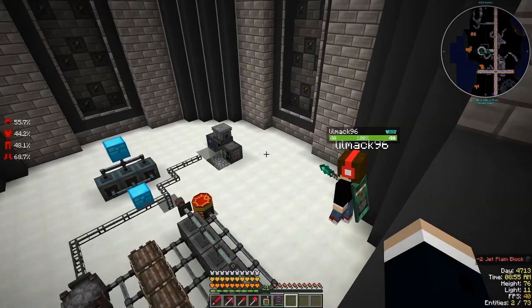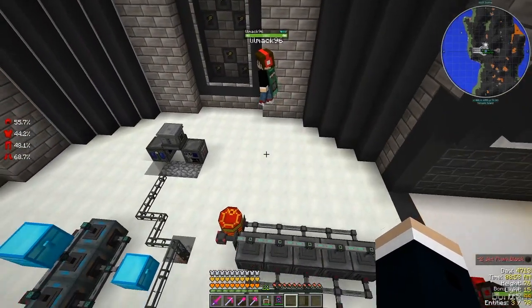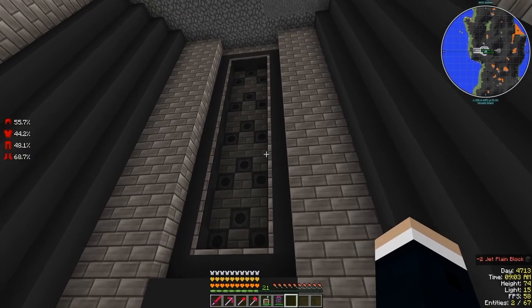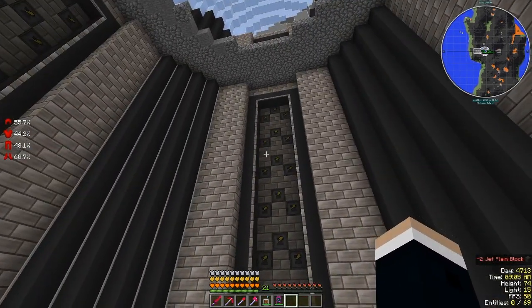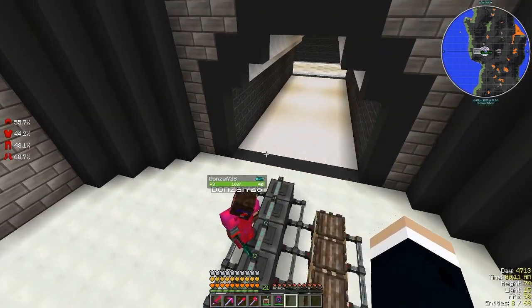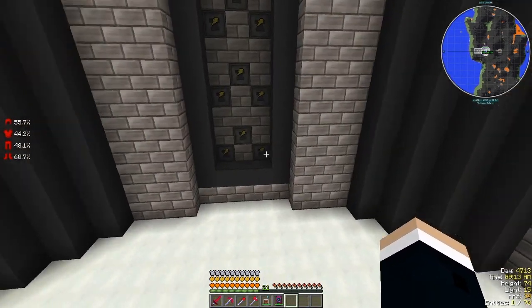There's a bunch of other different wafers. That's why we built the extra machines, and we'll hook those up when we get up to it — including all the compressed stuff when we have all the different elements from outer space.